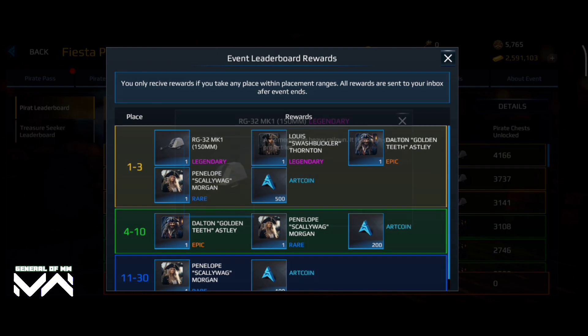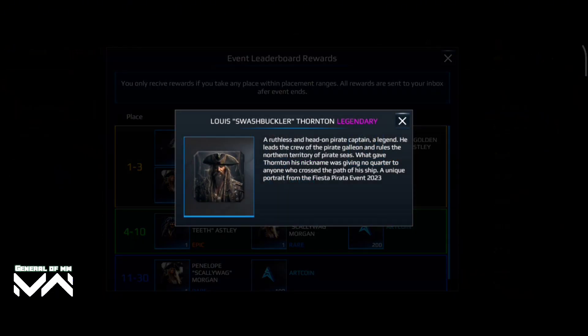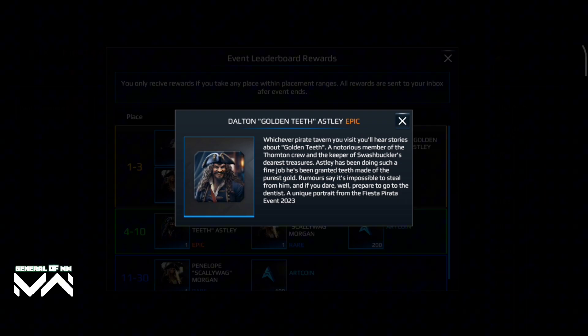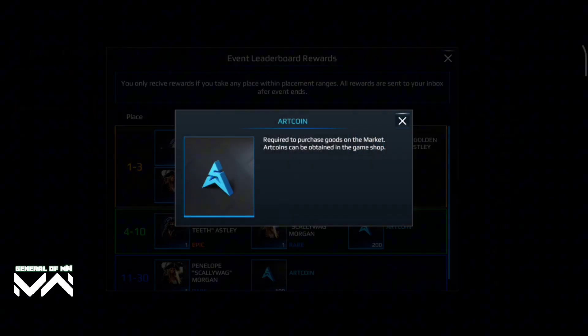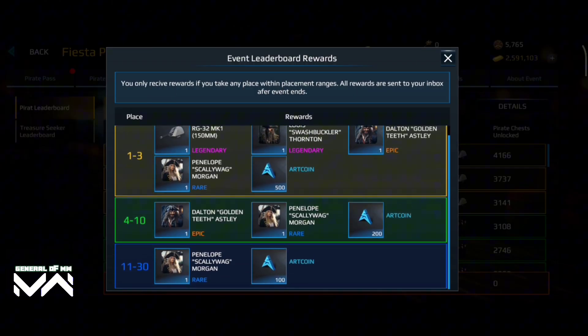We'll be talking about all details of this exclusive cannon's stats in the video, don't worry. Whether you're a collector of rare items, a strategic mastermind, or a cosmetic enthusiast, this event has something for everyone. And with the Kamo Pirate Essence, Kamo Treasure Map, Flag Ink Sea, and Flag Grapple, you can customize your fleet to reflect your unique style. So set sail, engage in epic battles, and claim your pirate-themed rewards in this thrilling event!